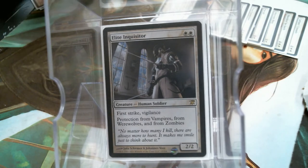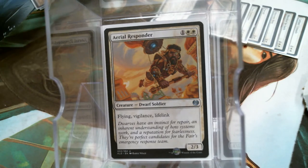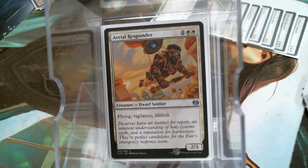Elite Inquisitor also contributes First Strike and Vigilance — two things. The Aerial Responder is a team player; he contributes Flying, First Strike, and Vigilance to the cause. You just don't get three abilities a lot. I don't have Anachroma in here, but that's probably what I'll get to replace the Fabled guy.